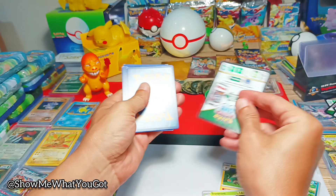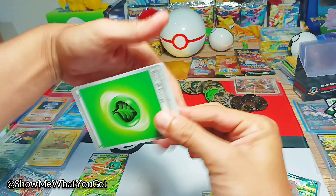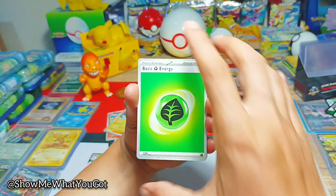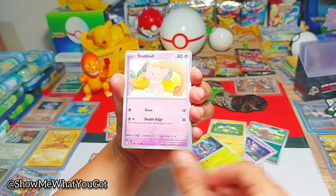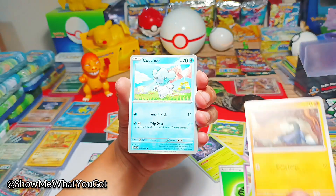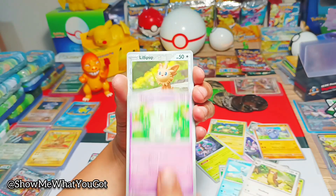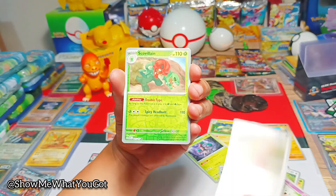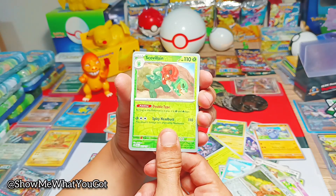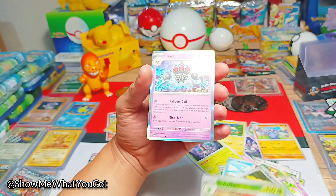I'm nothing if not flexible. Okay, here we go, let's flip that around. So we have a basic energy, Snubbull, Capsakid, Drilbur, Bewear, Cubchoo, Gumshoos, Pupitar, Togatek, reverse holo Lillipup. We have a reverse holo Scovillain — and the final card, bless me, please be amazing! Oh... it's a holographic Playtoad.